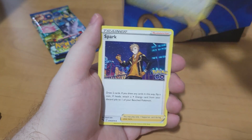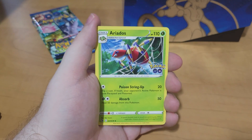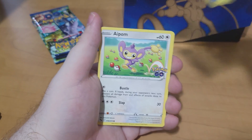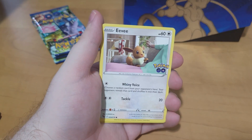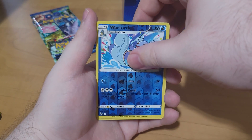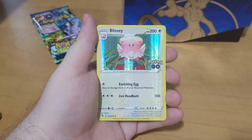Next pack — let's keep this luck going. We have a Chansey, Spark, Aeriados, Meltan, Magikarp, Apom, Charmander, Eevee, Wartortle as the Reverse, and Blissey as the Hollow.